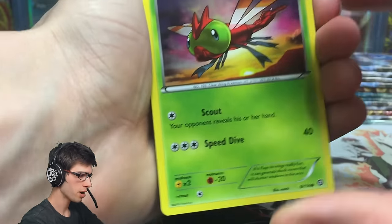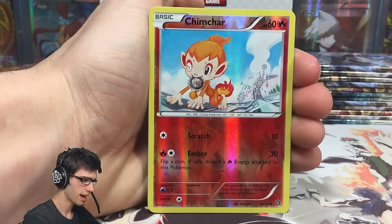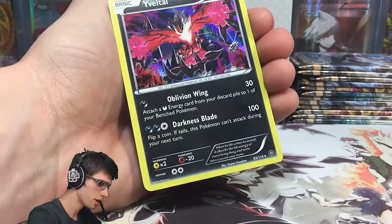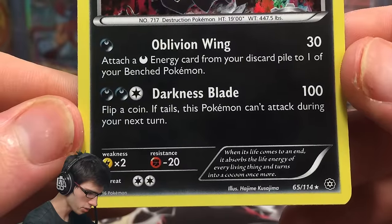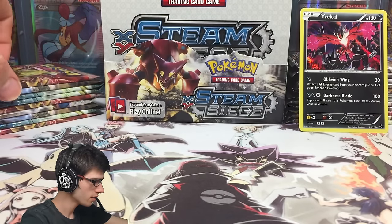Pack number three — we've got a Yanma with Scout and Speed Dive, an Aipom, a Clauncher, a Fletchling, Seedot, Braviary, a Lampent, Klang, and a Chimchar with that gear in its mouth from the machine it obviously destroyed, with Scratch and Ember. And a Yveltal Holo — pretty, pretty cool. The art is pretty evil looking, and with all the gears it's like Yveltal has destroyed something as well. It's got Oblivion Wing and Darkness Blade. Darkness Blade says flip a coin — if tails, this Pokémon can't attack during your next turn. Not bad for 100 damage, and it's a basic, so that's pretty sweet. And talking about Yveltal, we've got the Yveltal pack art — I love how that just rolls on nicely for me.